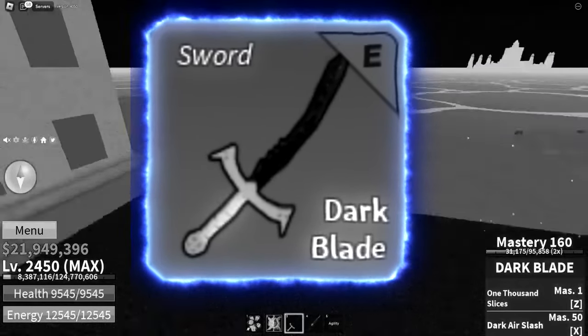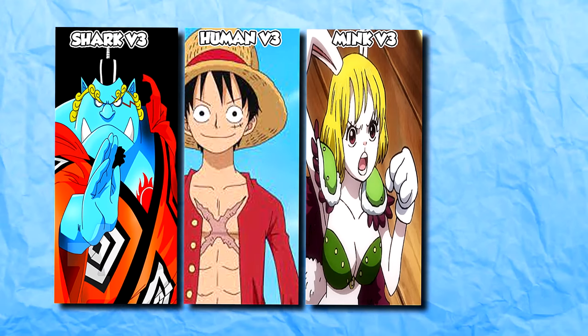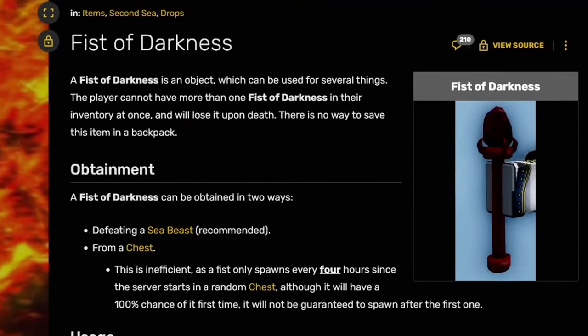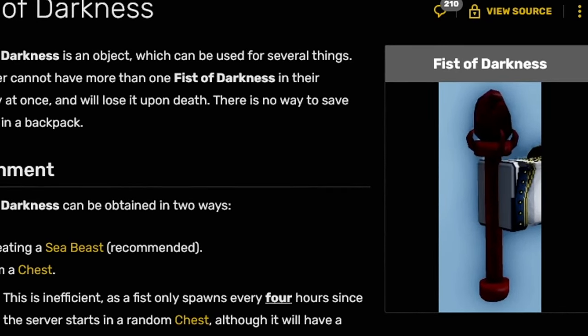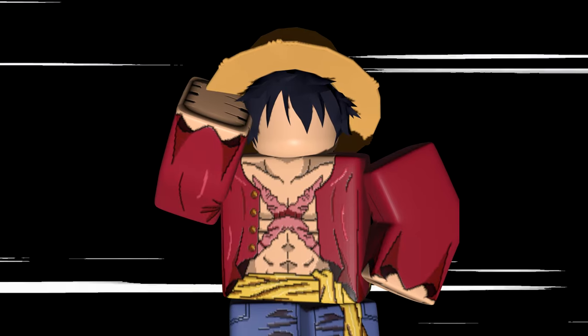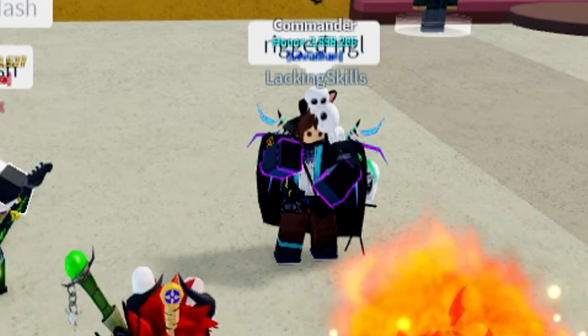Now that we have V2 unlocked, all we need is the Slayer Blade. To unlock the Slayer Blade — aka the chest skin — you need to acquire every single V3 of the basic races: Shark, Human, Mink, and Angel. You also need to obtain a Fist of Darkness, which can be gotten by defeating a Sea Beast or from a chest after four hours in a server. You need two of them: one for yourself and one for the friend who summons Blackbeard. We need help from a friend, an Emperor of the Sea, and a Leviathan.